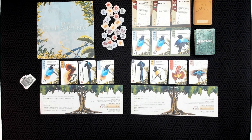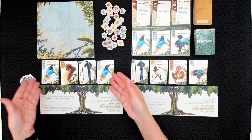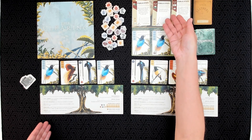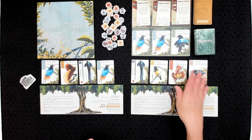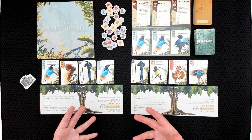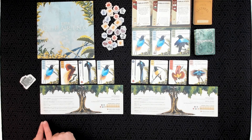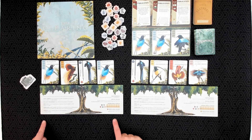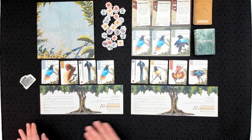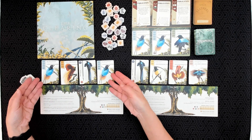Players are going to spend their turns calling birds to their tree from the clearing and from the jungle. They'll be snapping photos of the birds they have in their tree and putting them into their photo journal, as well as publishing their results in publications. They can also use a zoom lens to take a picture of a bird in an opponent's tree. The photos and publications are always assembled from left to right in your photo journal, and the order is extremely important.